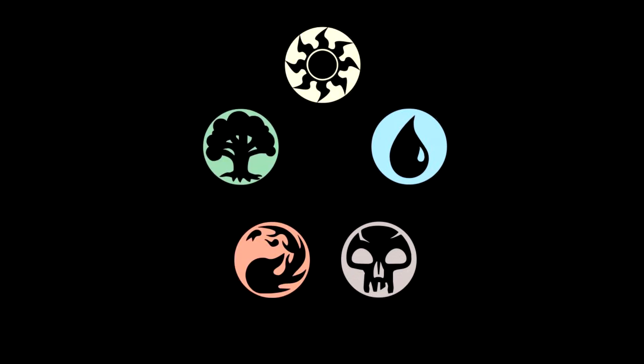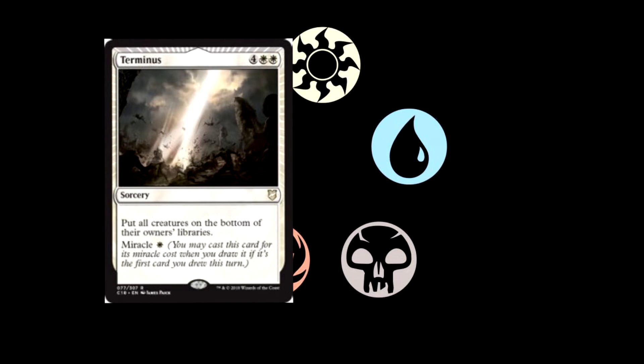We're getting a reprint of Terminus — four and double white, a sorcery with miracle. Put all creatures on the bottom of their owner's libraries. The miracle cost is one white. Not much to say about this other than it's utterly amazing — I would absolutely play this all day, especially with miracle. Even at six mana, putting things on the bottom of their owner's libraries rather than destroying them is much like an exile effect. It clears the board without destroying, so if there are gods that come back out of the graveyard, you don't have to worry about that.